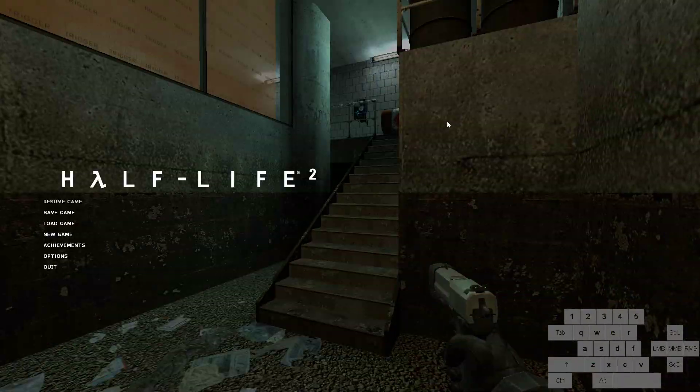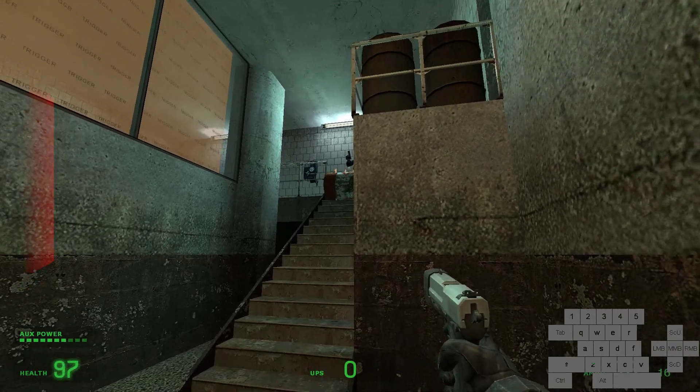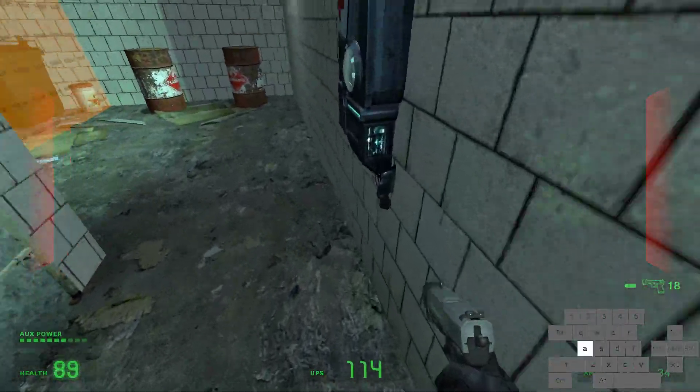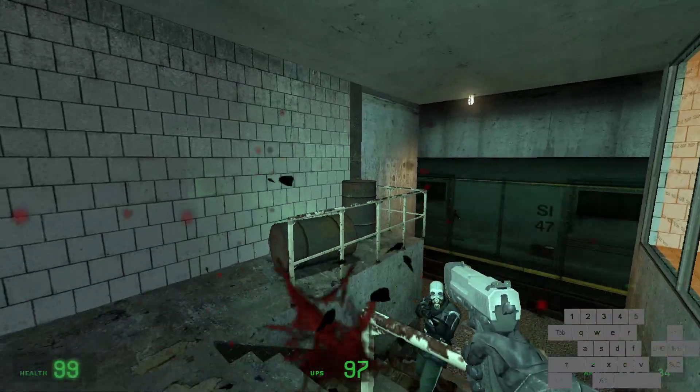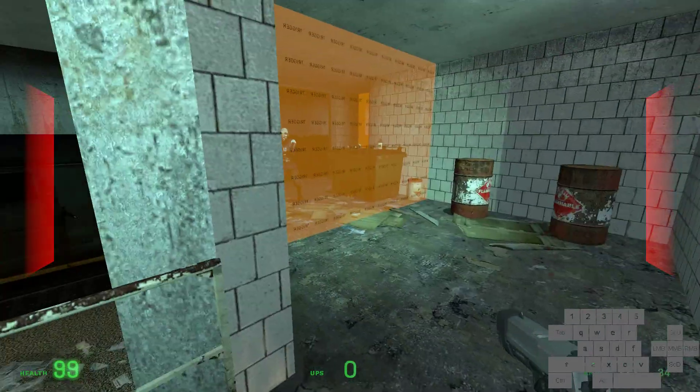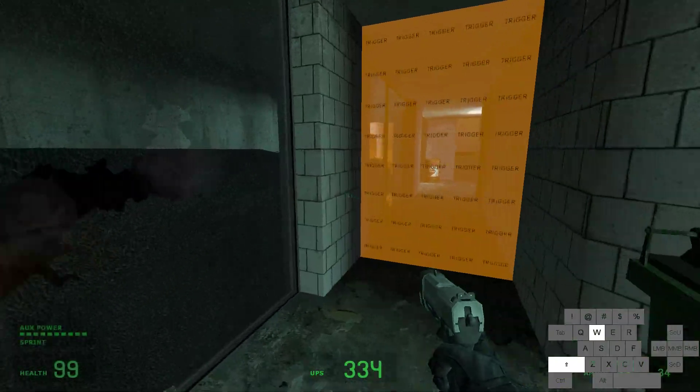Alright, so here there are two options. One's really fast but also really hard and difficult — you can shoot this window and then jump through it from the stairs. But if you can't do that, you can just shoot the barrel and jump through the window, or shoot the barrel and run up here. There's a convenient health charger here if you're low on HP — if you missed the pallet or something, there's HP here.